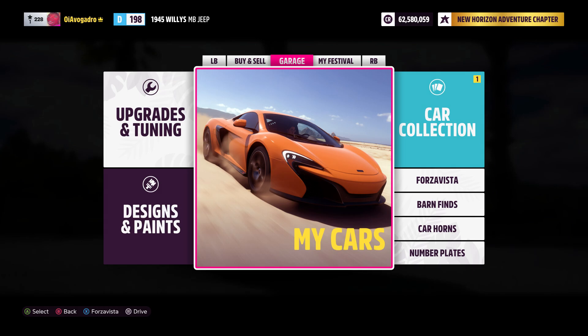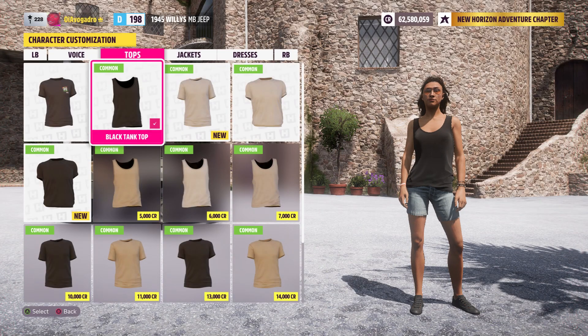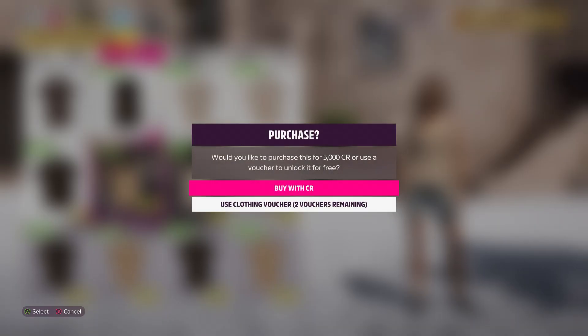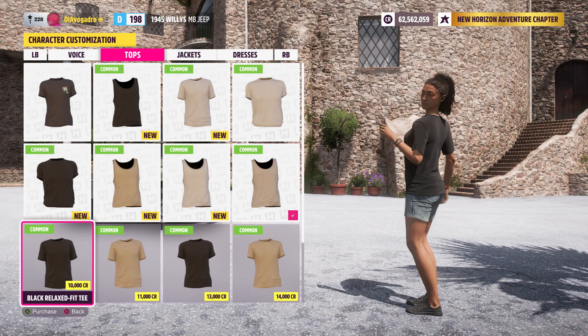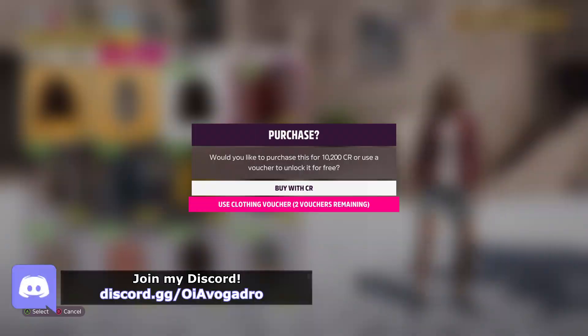All that you want to do for this is make your way over to the festival or your safe house. You're then going to come into customise character, and what you guys want to do is sit here and purchase every single item of clothing that's available. Now you are going to need at least a couple million credits to buy all this stuff, but at this point in the game that amount of money shouldn't be a problem for you.